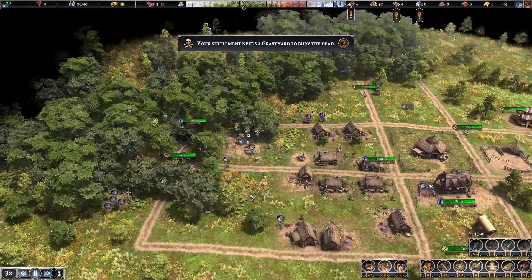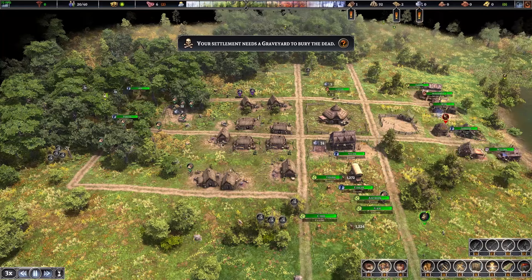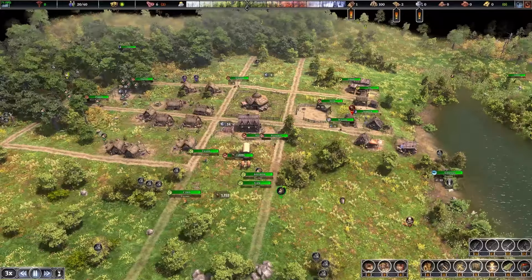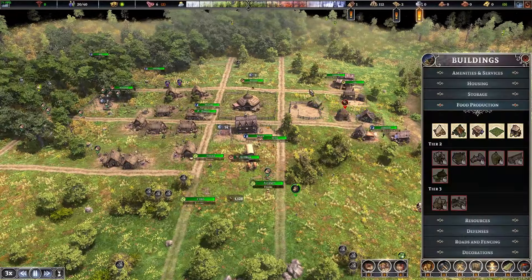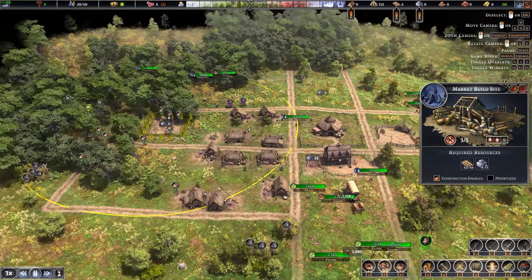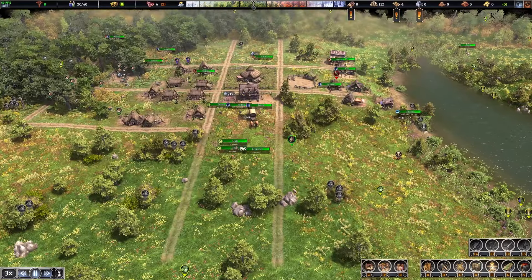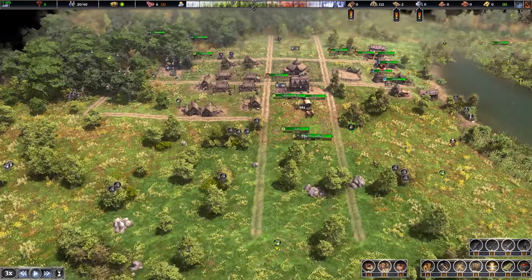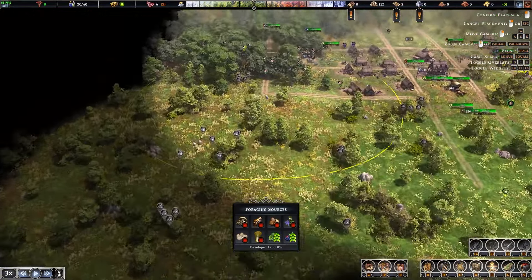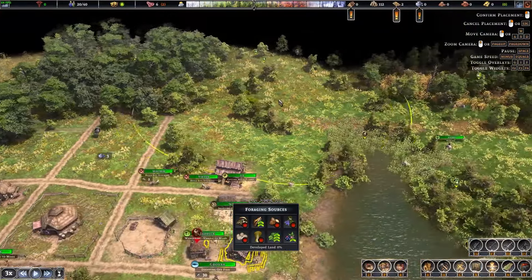Farming is one of the most complicated things in this game — there is crop rotation as well as management of fertility and all of that, so it gets a little crazy. There's a lot more to do than in Banished. I think we're almost ready with the marketplace. The boar situation has kind of disappeared, so I'm happy about that. I do need to set my forager to move to a different area — there are some nuts and mushrooms over here.